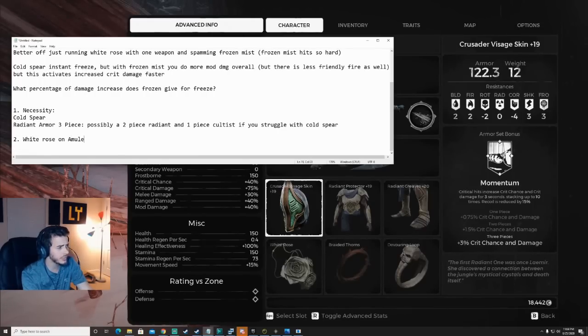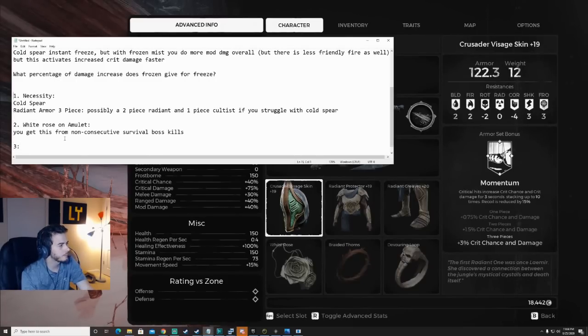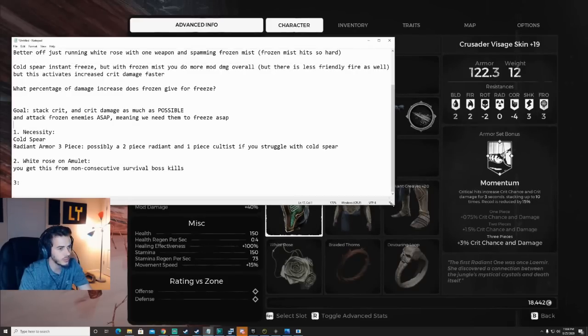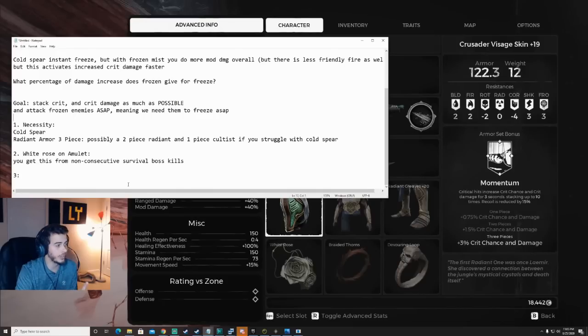White Rose on the amulet. You get this from non-consecutive survival boss kills — I don't know the exact number, you're gonna have to look it up. I think it's like 125 or something like that. The goal here: stack crit and crit damage as much as possible, and attack frozen enemies ASAP. Meaning we need them to freeze ASAP. That's why we take Cold Spear. Cold Spear in and of itself does not do good damage — that's why it steers so many people away. But I figured it out — this thing was beastin'.